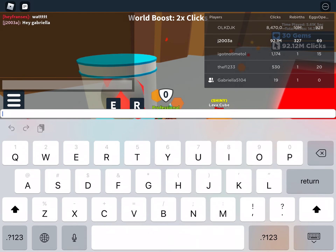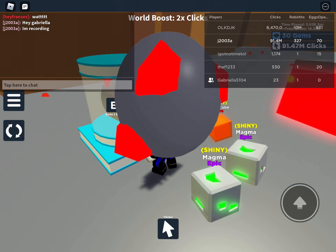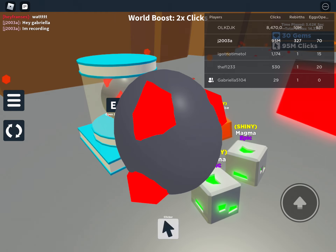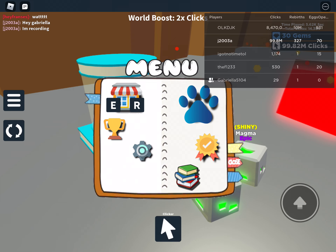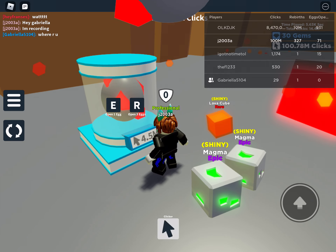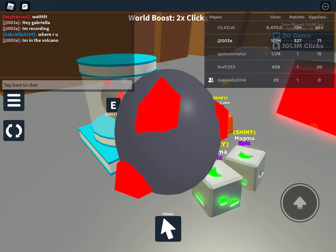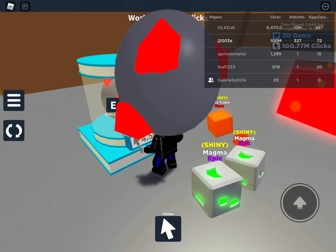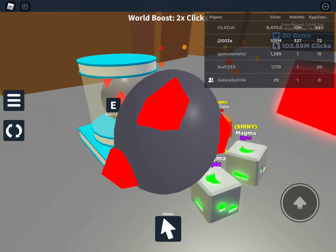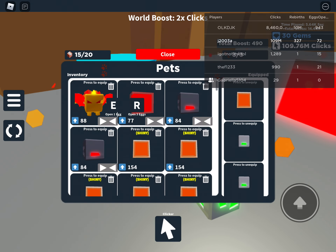Hey Gabriela, I'm recording. Let's open up another one and see — hopefully we can get something else. Lava cube. I don't know what to really do with that. I'm in the volcano area. I'm going to probably open up some more eggs. Let's see if we can get something. It's another lava cube — let me just make shinies and stuff.